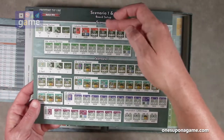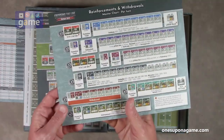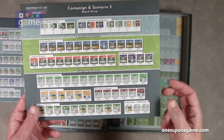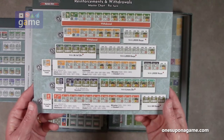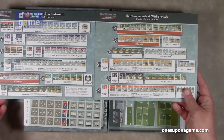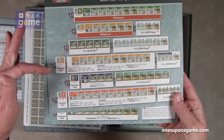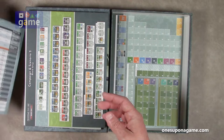And then scenario one and three board setup — here's the setup for scenario one with the hexes these units are going to be in, and scenario three as well. On the back we've got reinforcements and withdrawals master chart. And then campaign and scenario two board setup with American forces and German forces, and the reinforcements and withdrawal master chart per turn. So you've got four of those charts. Very nice — that's why this thing is heavy.